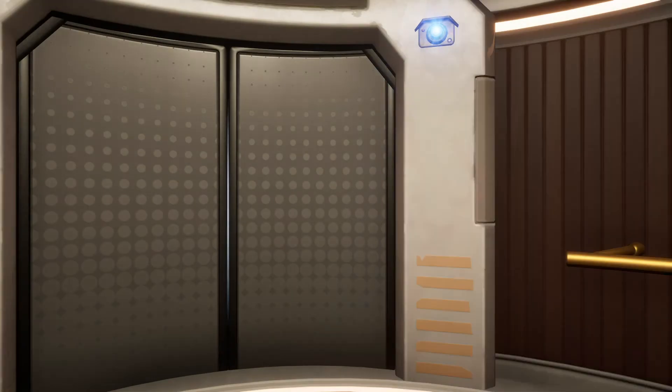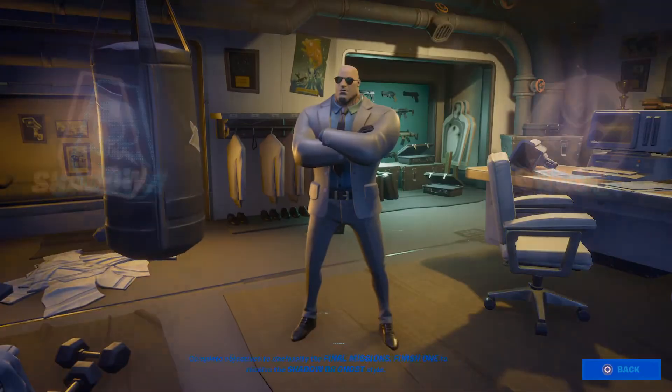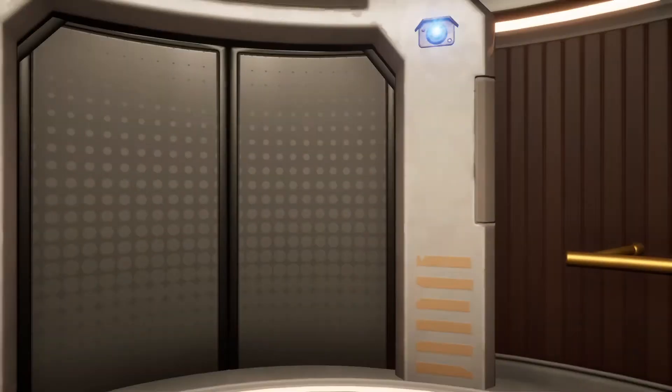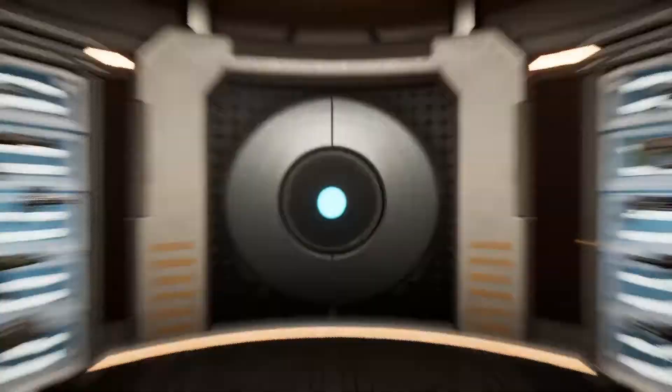Then you want to go to the Agents over here, click on that skin, and there's another one right here. Then there's the last one in here in the Upgrade Vault.